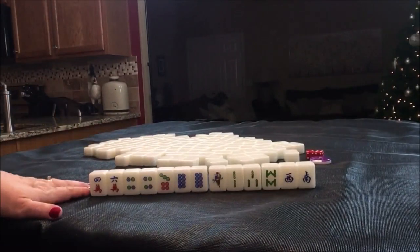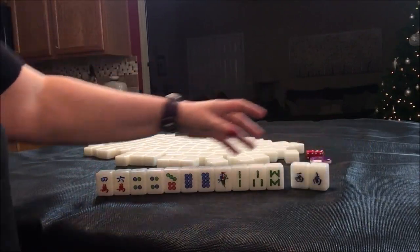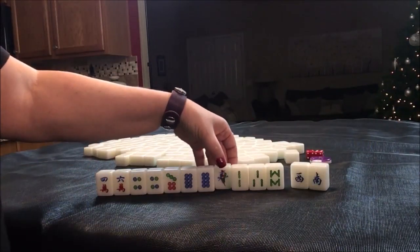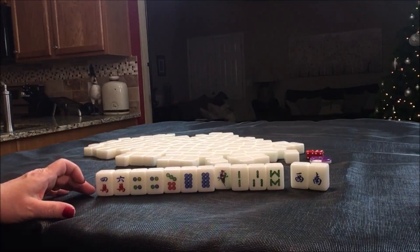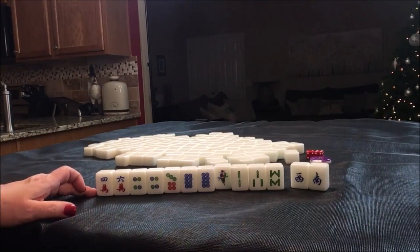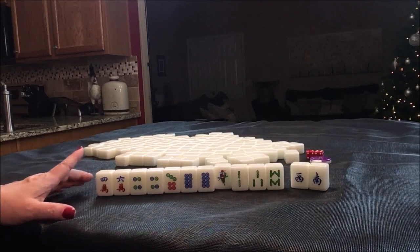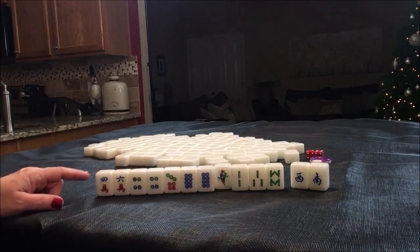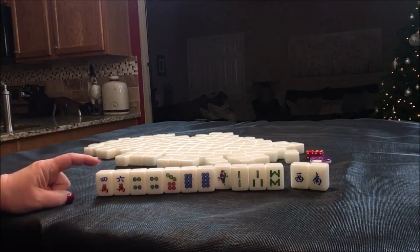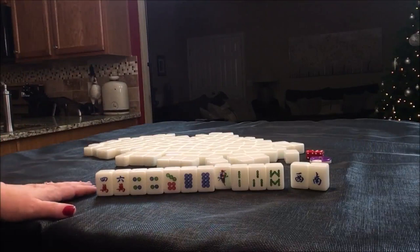For these tiles, what I would do is discard these first — maybe even the one-one. That would leave us with all simples. All simples is two points. We would need six more points. We could stay concealed for two, so that's four. We could do concealed pungs for additional scores. I think what I would try is all simples concealed, pairing up for concealed pungs. That would be one way to play this.